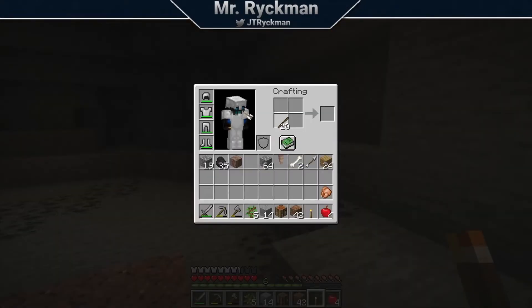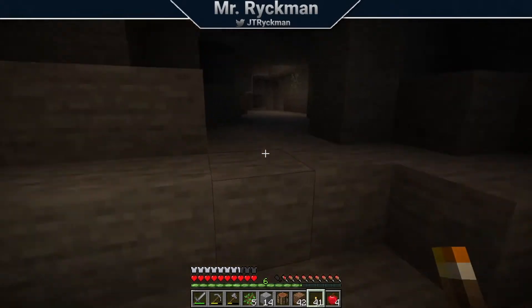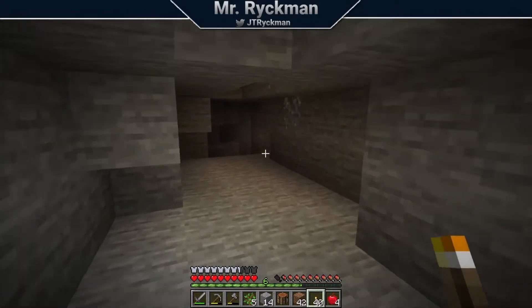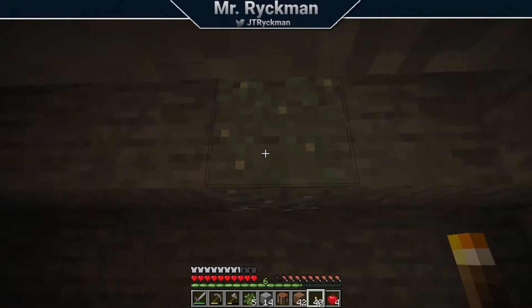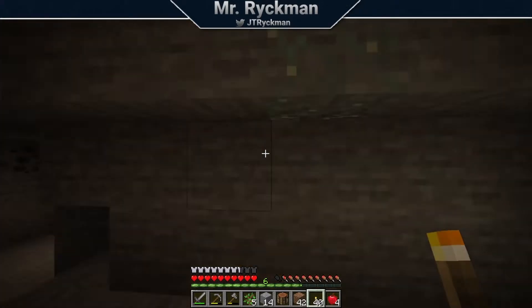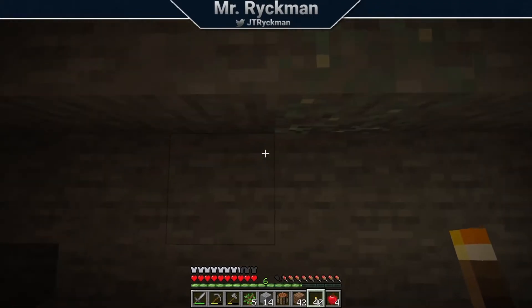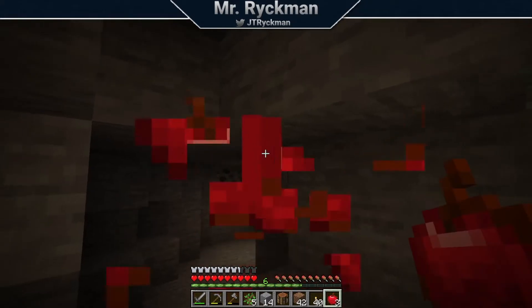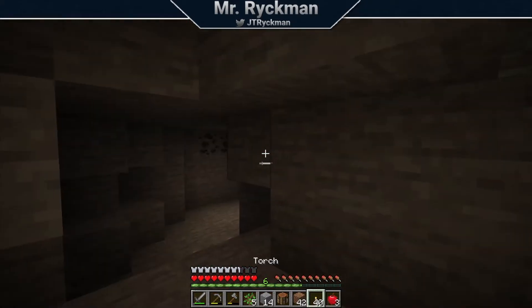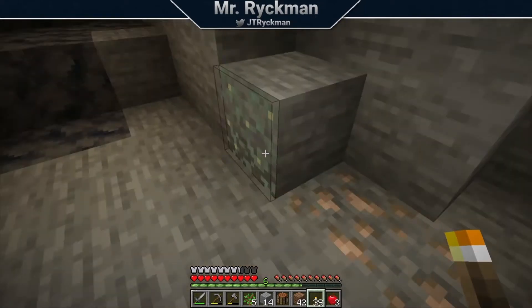I'm in need of some more torches here, so I'm just going to go ahead and do that. Used up all my sticks. I don't know what this is — some sort of vine, but it seems to emit some kind of light. I will definitely want to revisit this. I think right now I just don't have the tool or resources to mine it. But that's different too.